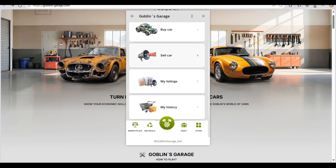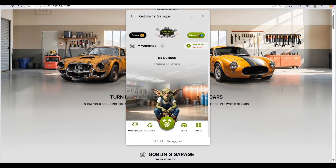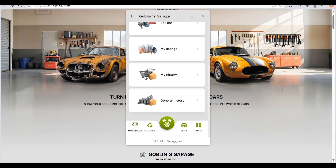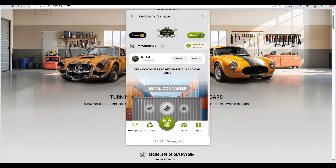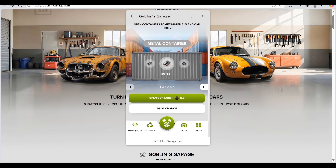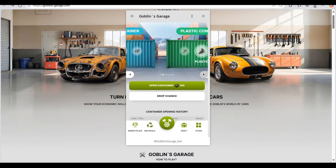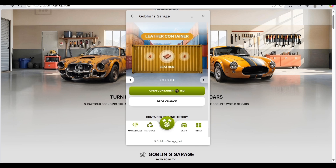Since we don't currently have a car, we can't sell one right now. But you can make a car and enjoy the platform. After that, the history of everything is shown here. Let's check out the materials available. You can open metal containers, glass containers, plastic containers, and rubber containers — it depends on what you need. You can buy them, craft them, and use them on your own car.